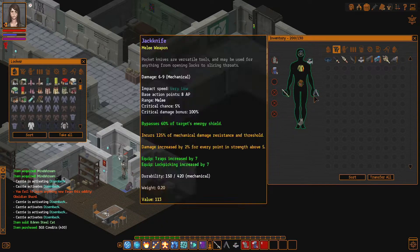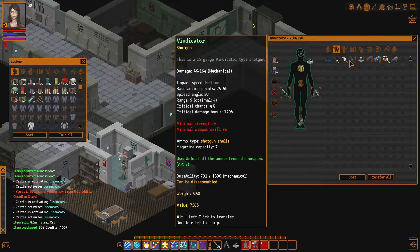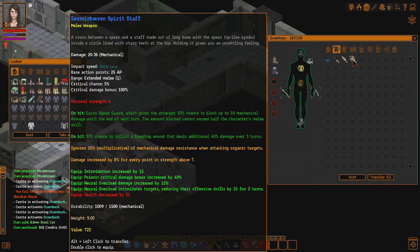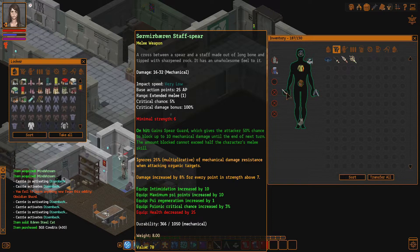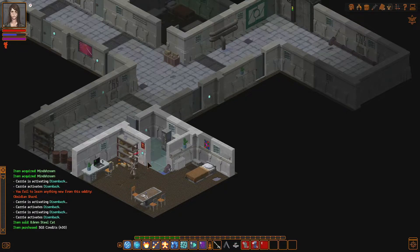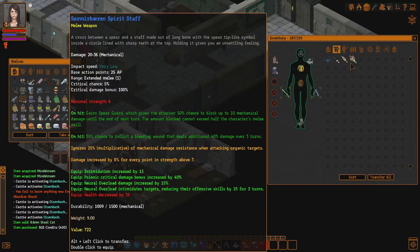Black blade — we'll keep that around, that's for intimidation. I've got a vindicator, medium frequency shield, hammer, plasma pistol. This thing over here — intimidation is a little bit better, psionic critical bonus is a little bit better. So psionic critical damage bonus increased by 40%, but specifically this is for neural overload, which reduces offensive skills by 25 points for two turns. It's kind of good, although later on in the game it's going to be less good because enemies will have 250 offensive skills.